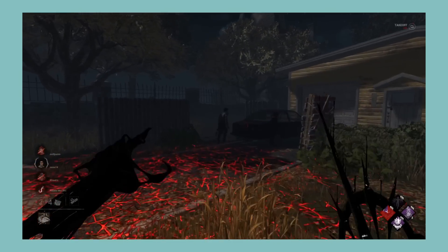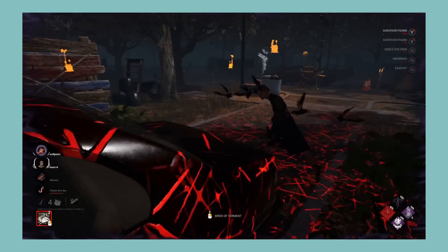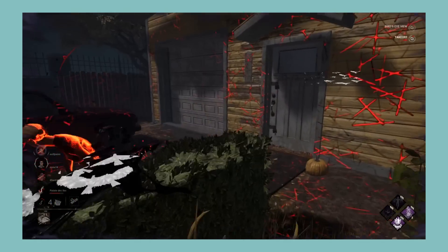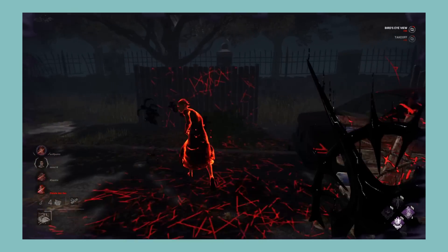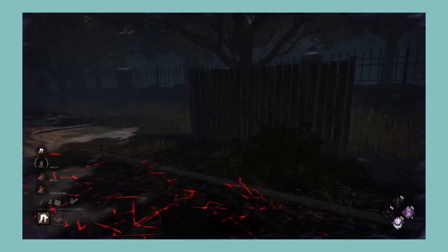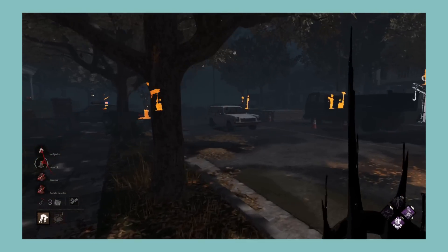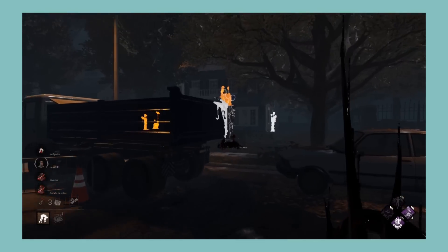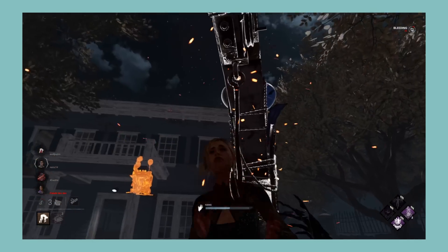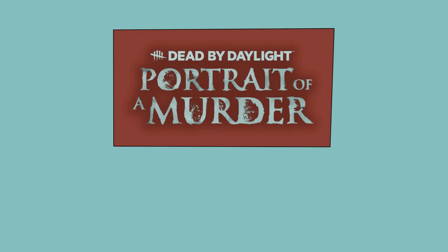Next let's look at the Portrait of a Murder chapter, which comes with The Artist and Jonah Vasquez. The Artist's power is cool and fun to use if you go for ranged shots, but unfortunately the best counter to her power is to just leave the loop as soon as she sets up birds, which ends up being boring from both perspectives. For killer perks, Pain Resonance and Pentimento are two strong perks great for slowdown; Grim Embrace is cool conceptually but a bit too weak to use. For survivor perks, while none of them are bad, they're all pretty boring. Overall, a killer with an interesting power but kind of boring counterplay, with two good killer perks coupled with boring survivor perks. I'm giving Portrait of a Murder a C.